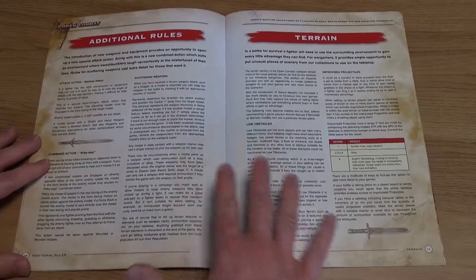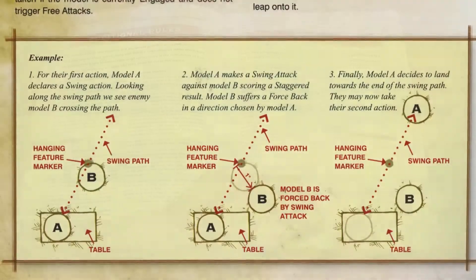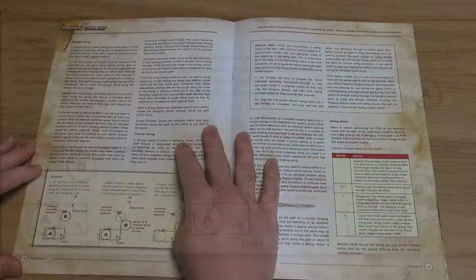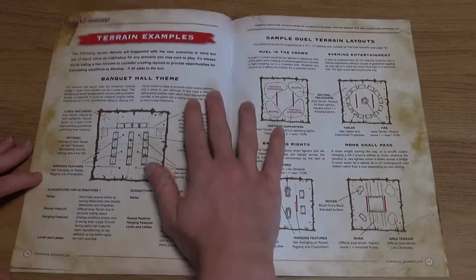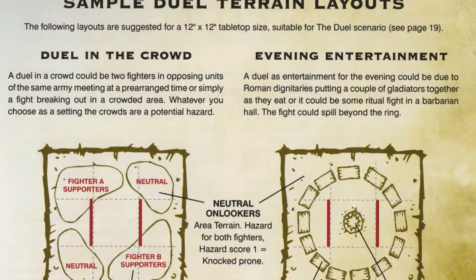The terrain section has plenty of options to create a whole range of interesting layouts. A nice touch is that the rules focus on interacting with various types of terrain, recreating those fictional flamboyant battles found in Hollywood or literature. There are also two pages of suggested layouts to game within, connected to some of the scenarios.